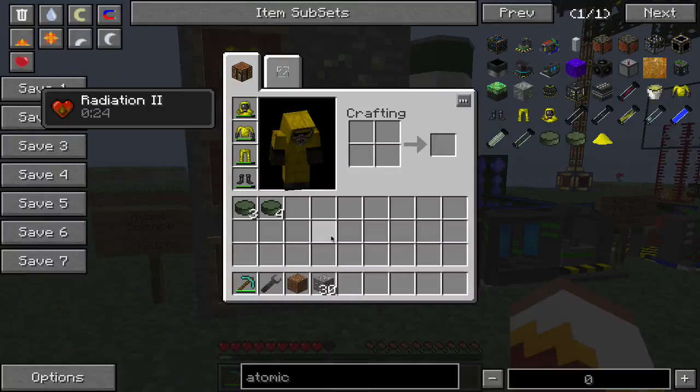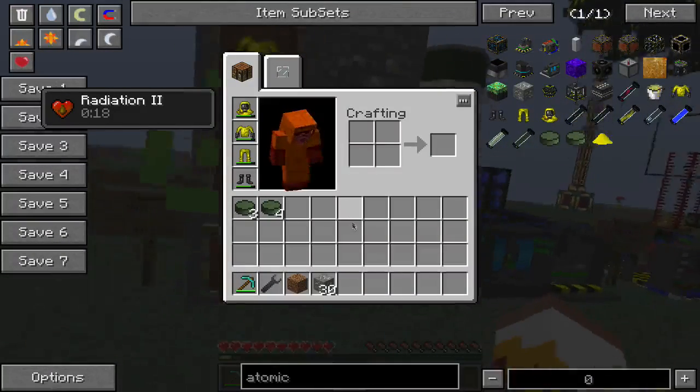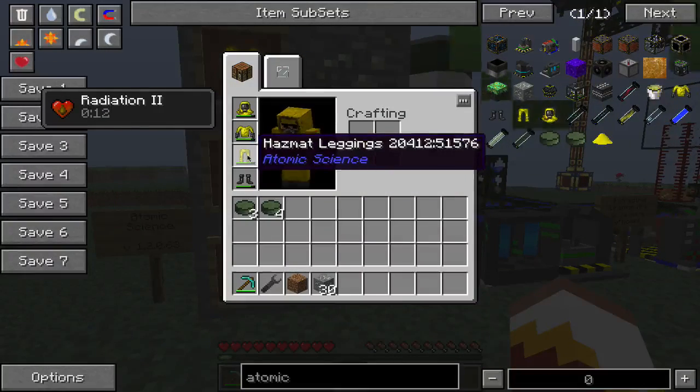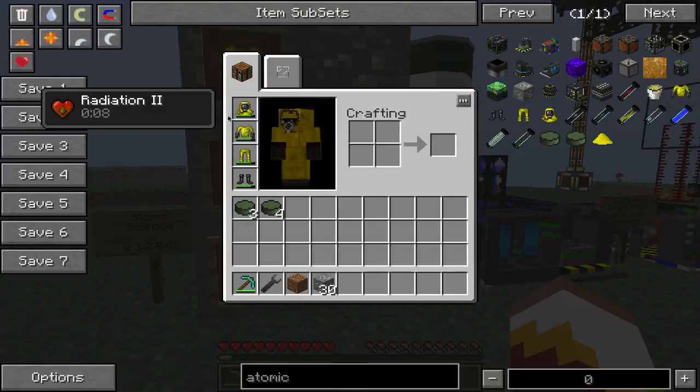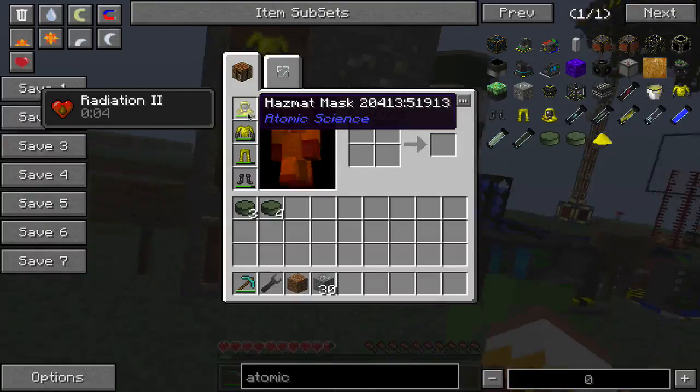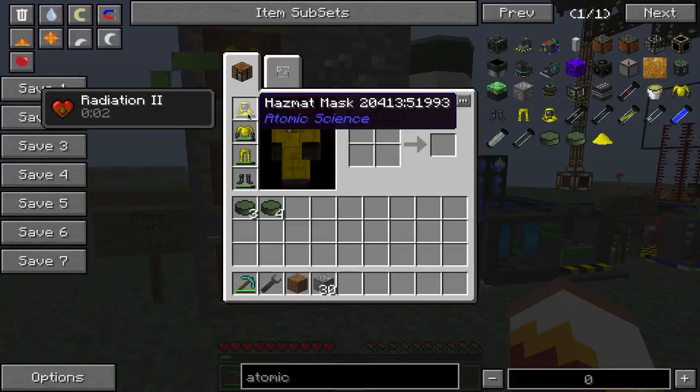The uranium ore used to cause some radiation poisoning, but I was testing with it in this version and it didn't seem to cause any. If you guys have different experiences, leave them in the comments. One thing to keep in mind too is the hazmat suit has slowly decayed — eventually the durability will go to zero and it will break, so you're going to need to make more hazmat pieces every once in a while.